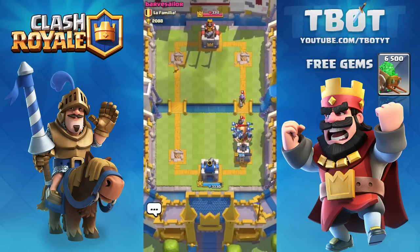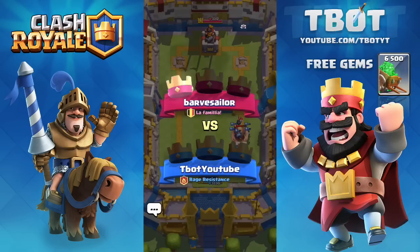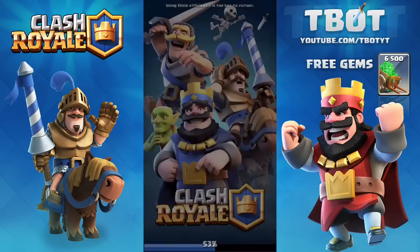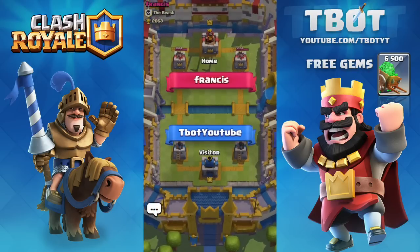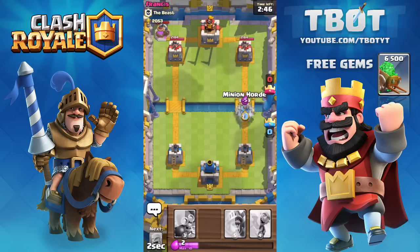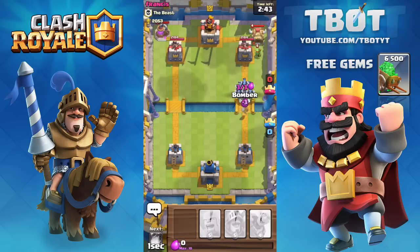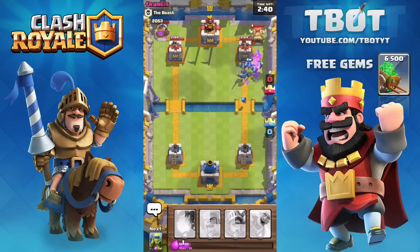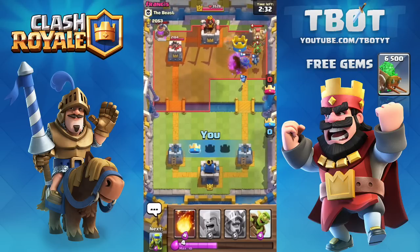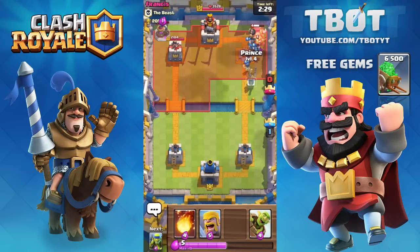He gives me the double thumbs up. I got the two-crown, he got the one-crown — 31 trophies earned. We find another battle quickly, much faster than Clash of Clans. The new opponent Francis is level 7. He drops an elixir collector on his left side; I drop the minion horde along with a few troops to rush his base and take out the right tower. We've done quite a bit of damage — he's lost around 1,000 HP and I've taken one crown.